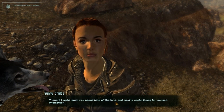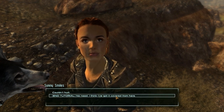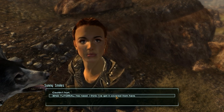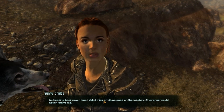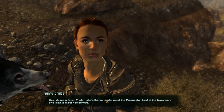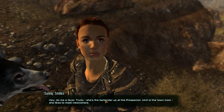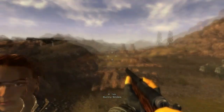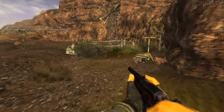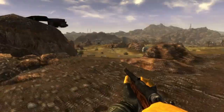'That was some good work — here's a little something. One more thing I want to show you — thought I might teach you about living off the land.' That's just going to the graveyard and the school — no thank you. Let's just end it here. I'm heading back. She mentions Trudy, the bartender up at the Prospector — kind of the town mom — and asks me to stop in and say hi.